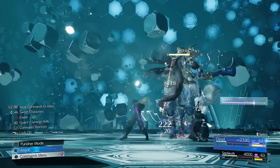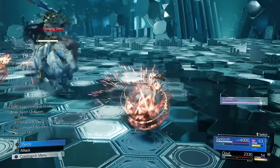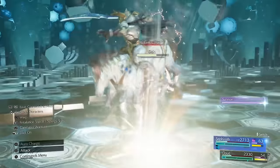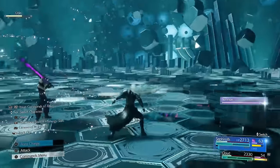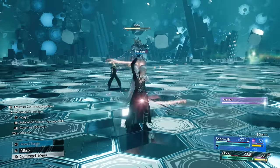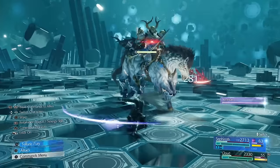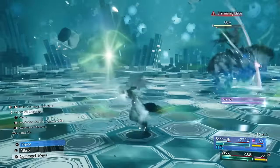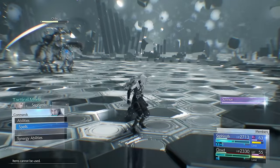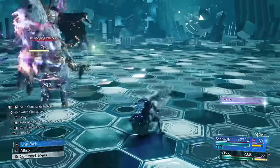Use the synergy ability. Get Sephiroth some bar. Make sure Cloud uses Haste so we can get everybody back to full speed. Get Sephiroth a couple bars and then use Re-raise, because we know he's going to try and cast Zantetsuken again. Make sure you Re-raise everybody. Now we've got protection in case he does Zantetsuken again.